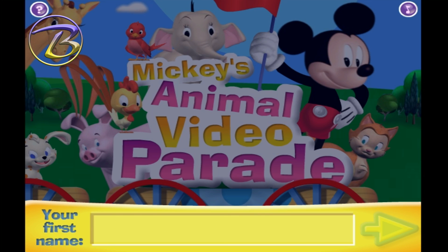Type your first name into the box. Then click the green arrow to get things started.